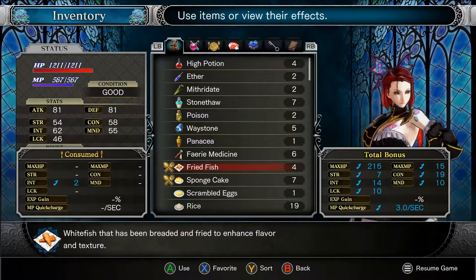You can see over there on the right, where it says Total Bonus, there's a bunch of blue numbers, things going up. And that's talking about the bonus I'm getting from eating food. So if you look over here on the left, it says Consumed on this Fried Fish that I have highlighted, and it gives plus two int. That is a permanent buff to my character.